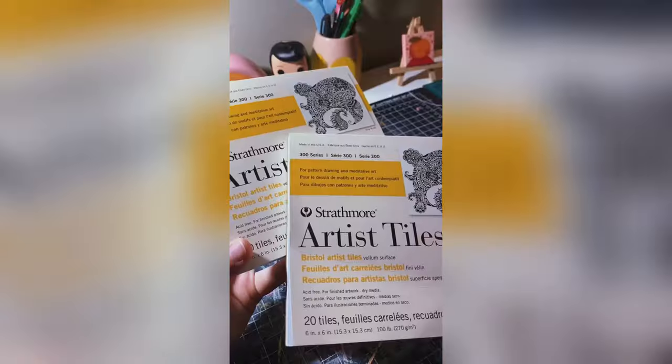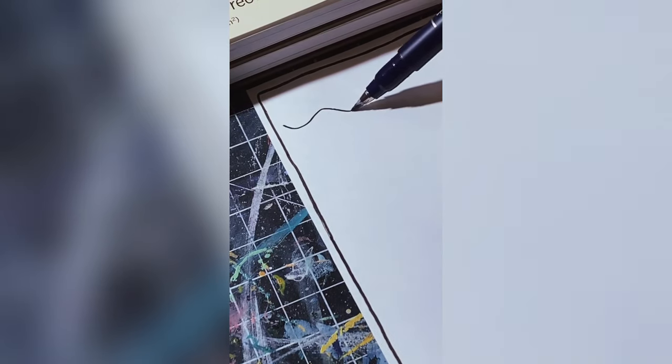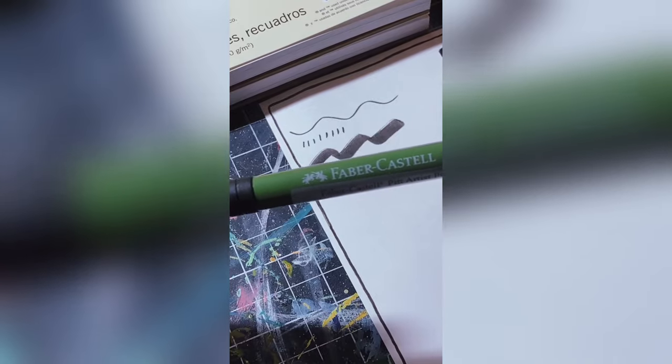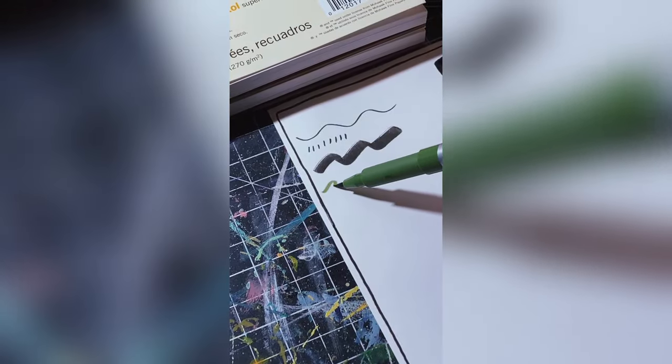Now for the paper I'm using Strathmore Artist Tiles — I got the Bristol. There are only 20 sheets so I did have to buy two. And if ink is involved, I'm using my favorite brush pen. I got this other brush pen that's a little bit thicker, and then I got this Faber-Castell Green Brush Pen that is absolutely gorgeous.